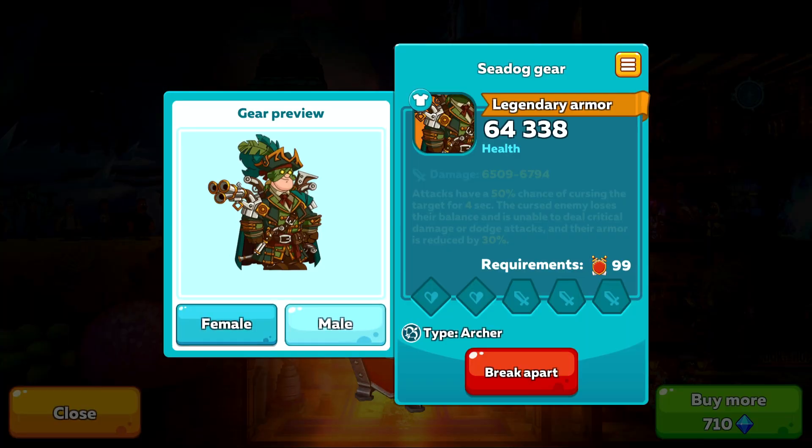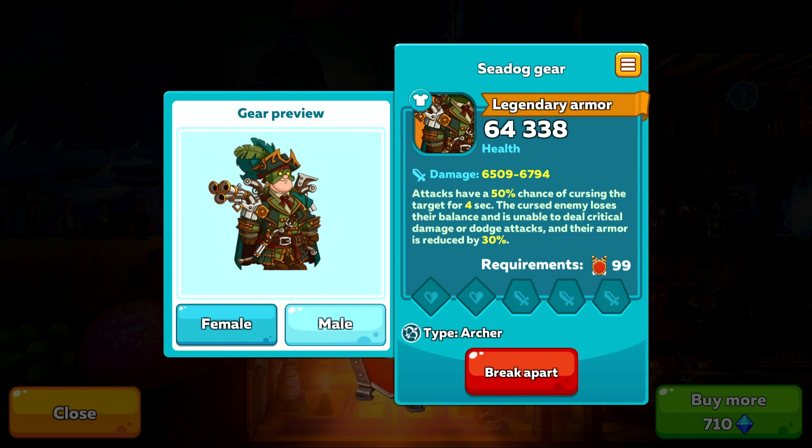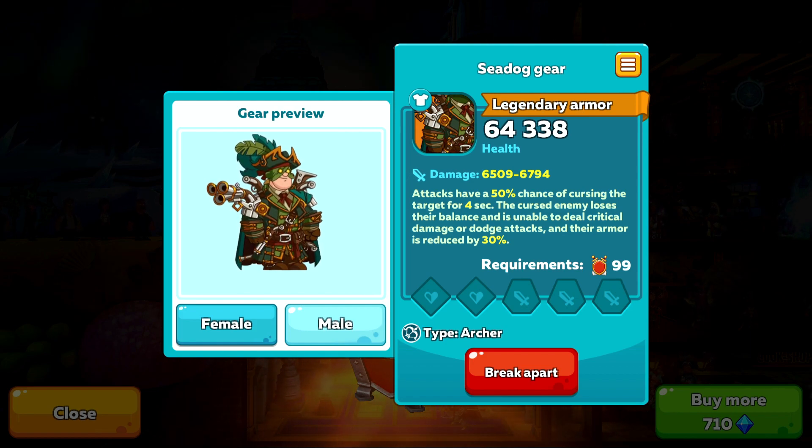I personally won't be using any of these event items, just because I've already got some better gear, but at least this will give you a good idea on what you might need to do to earn everything you want. It took me on average just over 11 chests to get a new item, and 21 attempts to get the new artifact.